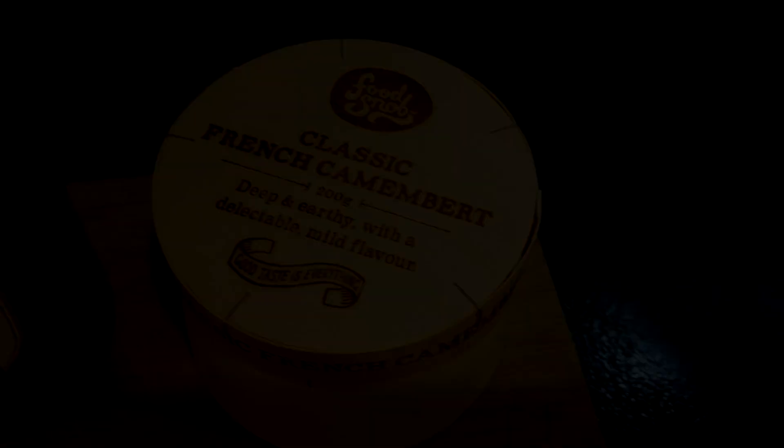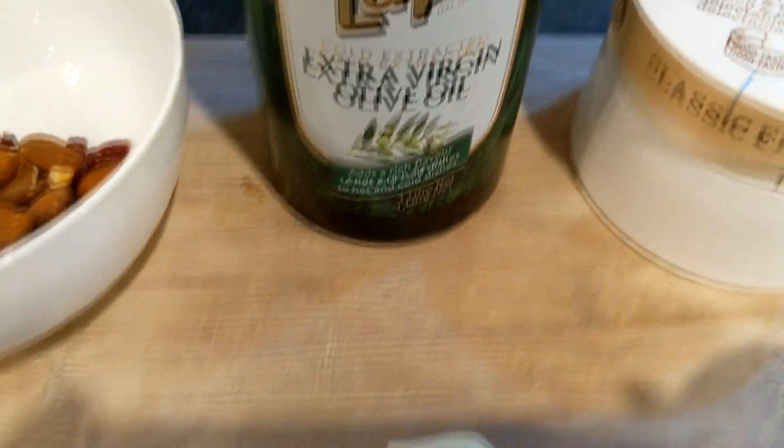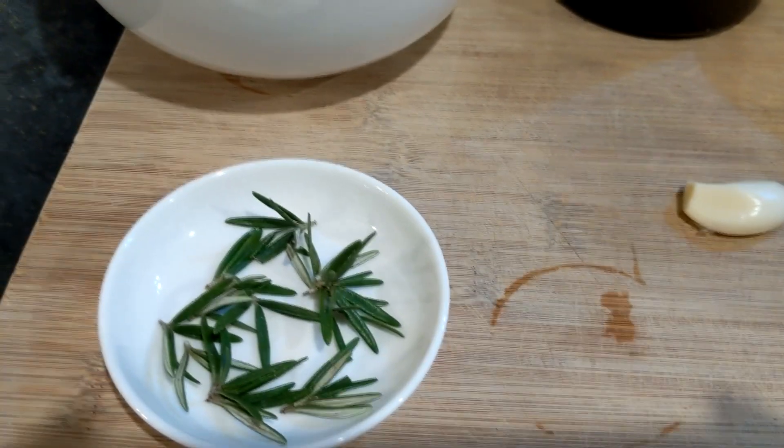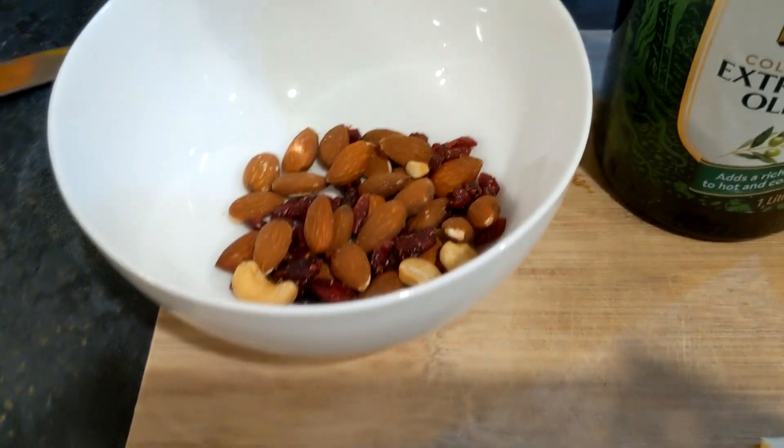Now surely you know a hundred ways to enjoy this bread, but today we're going to be making a baked camembert to accompany it. You will need a 250 gram camembert, some extra virgin olive oil, one clove of garlic, a few rosemary tips, a handful of assorted nuts and dried cranberries, and some salt.